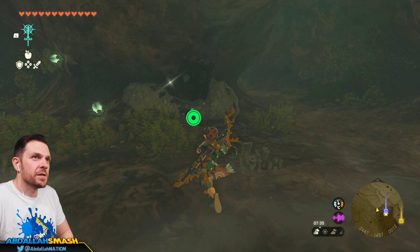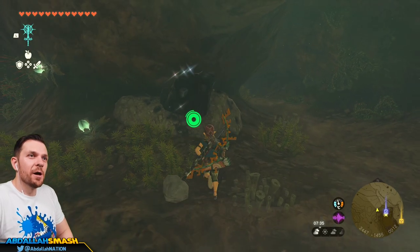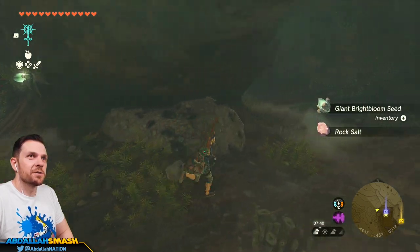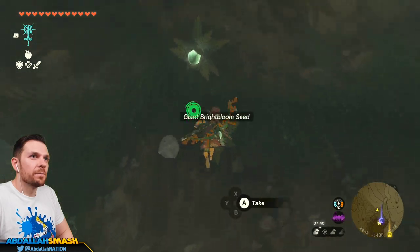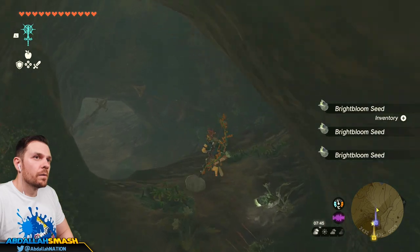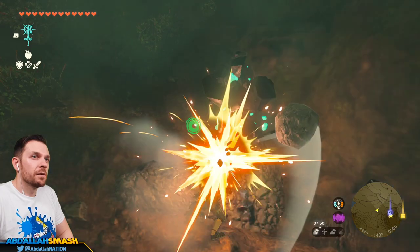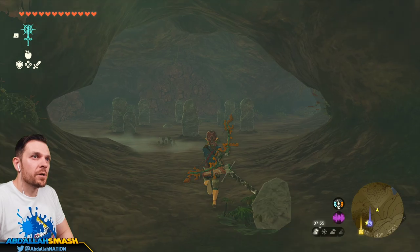I guess they're saying go that way. I'll mine along the way — rock salt, lame, consolation prize. They're facing this way so I'm going to go here. Luminous stone — taking it. Luminous stone is 20 rupees a piece, so you're going to be good with that.